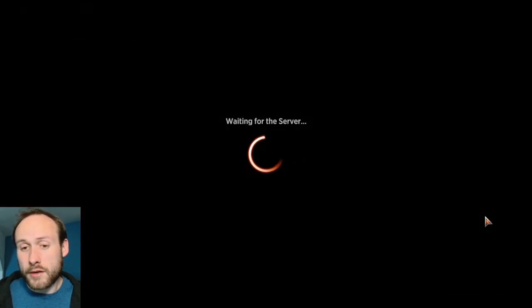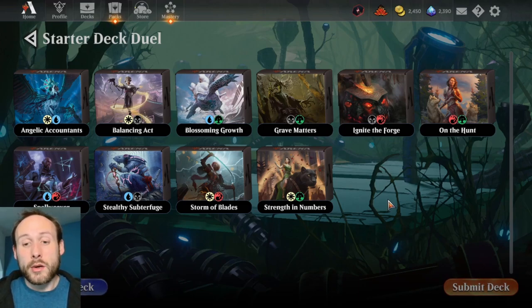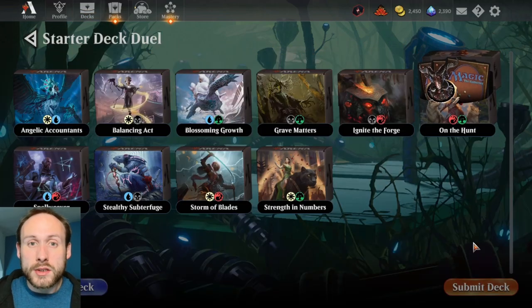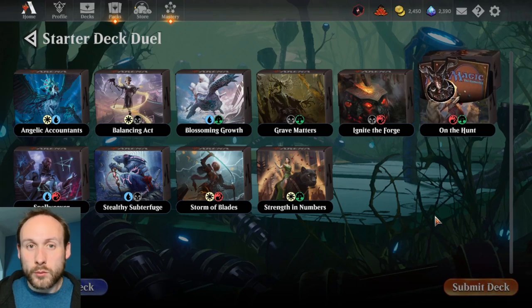Right now we have these 10 different two-color starter decks available, but in the next few months we're going to have different starter decks because a lot of these use cards from Crimson Vow or Midnight Hunt that won't be standard playable in the future. Once these cards rotate out of standard we'll presumably get 10 new two-color starter decks — I'll make a video when that happens. This means a whole new range of decks to try, so it's better to wait and see what we get before crafting any new cards unless you really want them.